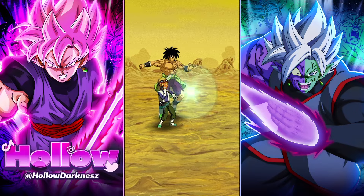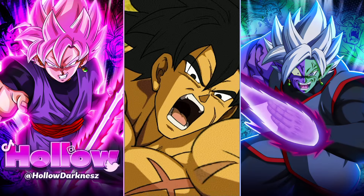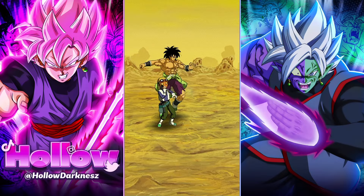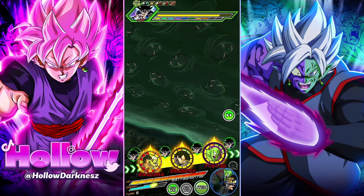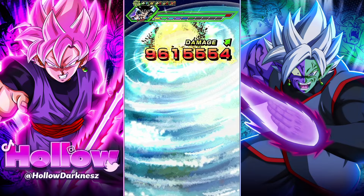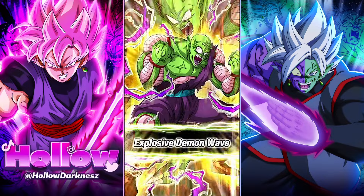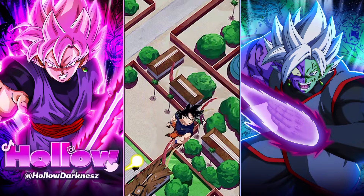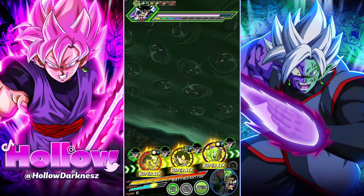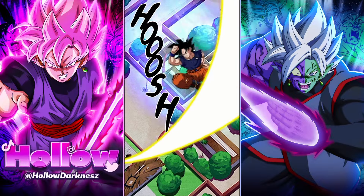The Broly trio is so good — this rotation is fire. You can take this into multiple events, especially if you have the Broly team. Keep running this rotation of Broly trio and EZA Goku Black — they're a dynamic duo. Look at the damage and the defense. Goku Black is kind of overhated; he's pretty good. My junior is starting to show his age but he's not bad — he's got type advantage here.